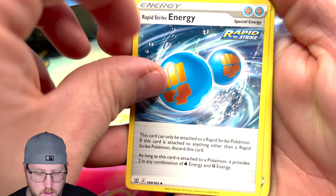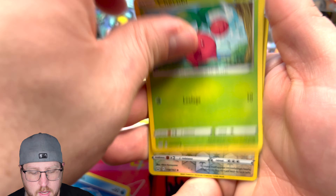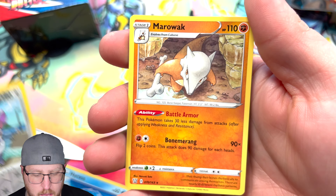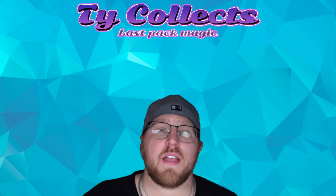All right, last pack magic! Hey, we got Rapid Strike again, Phoebe, Heatmor, Bronzor, Murkrow, Horsea, Jigglypuff, Ligatung reverse, Purugly, and a non-holographic Marowak for the rare. All right guys, well that's it for today's video!